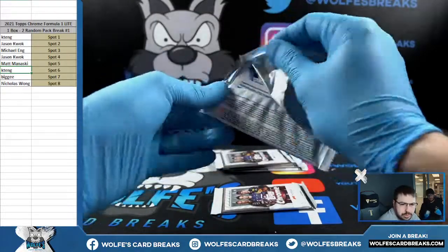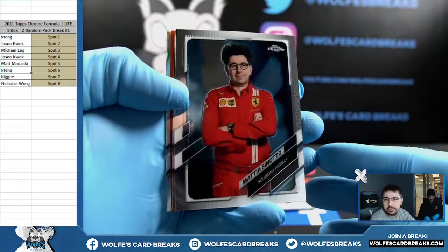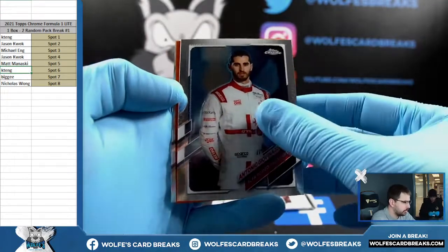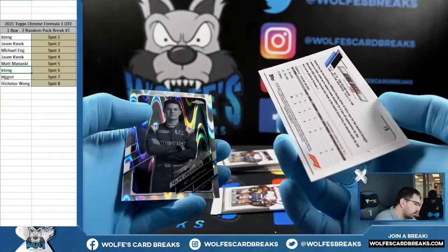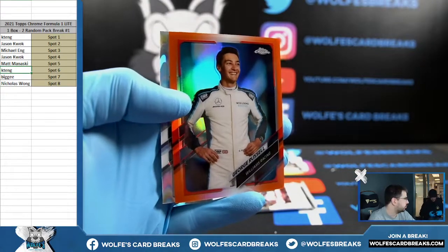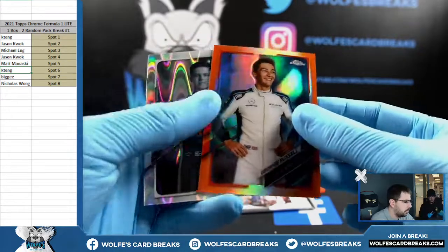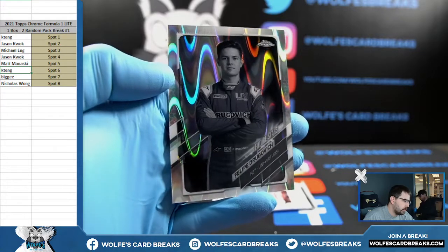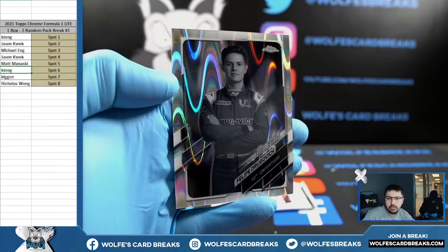Kenny for two more. Oh, we got an orange — Kenny, we got an orange! Hopefully they're numbered. Somebody's been tricking me with whether they're numbered or not. George Russell Orange — not numbered. George Russell Orange Refractor, not numbered. And also a Future Stars — Dragovich. Wave. Lewis Hamilton, Sergio Perez, Wave.